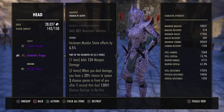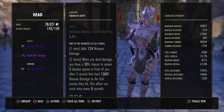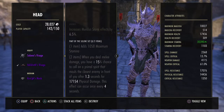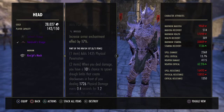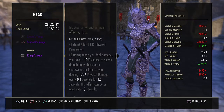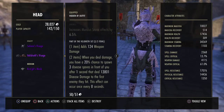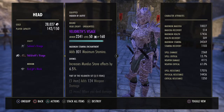Velidreth gives weapon damage and on hit has a 20% chance to spawn 3 disease spores that deal 13.8k disease damage to the first enemy hit — once every 8 seconds. Selene's gives max stamina and a 15% chance on melee damage to call a primal spirit that deals 17.1k physical damage, once every 4 seconds. Kra'gh gives physical penetration and a 10% chance to spawn shockwaves dealing 1.7k physical damage every 0.4 seconds for 1.2 seconds, once every 3 seconds. Selene's is single-target while Velidreth is more AoE; you'll get similar DPS from both.